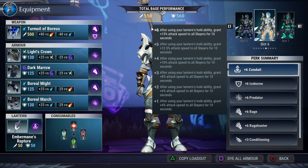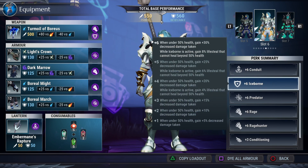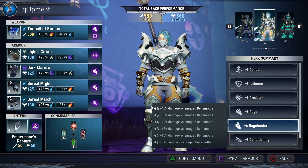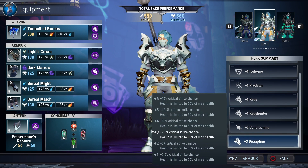All in all we have plus six conduit which increases our attack speed along with Ember Mane's Rapture. Plus six Iceborne — that gives you life steal when you're at half health and reduces damage you take. Plus six predator for thirty-five percent damage, plus six rage for twenty-five percent damage, plus six rage hunter for another forty percent damage. There's plus three conditioning to maintain our stamina and discipline to knock us to fifty percent health so we can use rage and all those Iceborne cells.